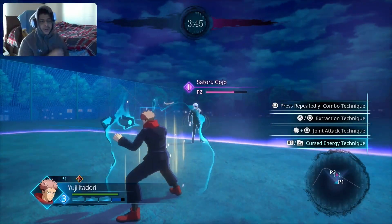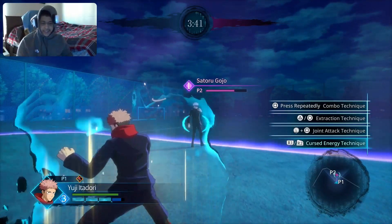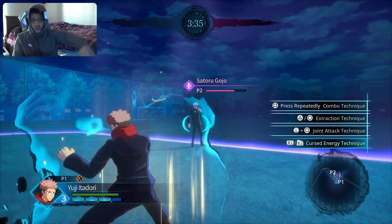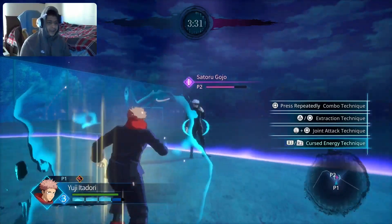He flies too far for you to continue it yourself. But if you're talking to your teammate — if you press circle, boom, he's gonna be in the air. If your teammate has Gojo, he's gonna jump up a little bit and throw the stuff and continue the combo, so it's a little crazy.